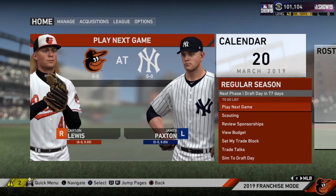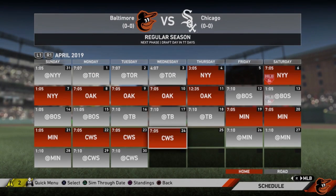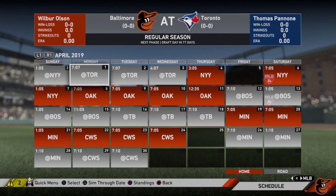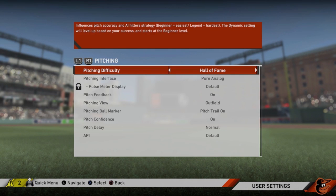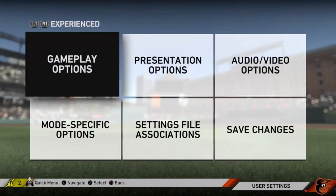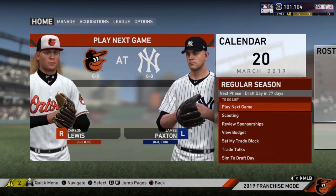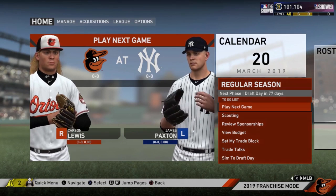So today we're going to look at the calendar — I don't want to hop into the Yankees game because it's going to be an absolute smacking. Let's hop into the series against the Blue Jays instead. For hitting to start we're probably going to go Hall of Fame, and Hall of Fame pitching too. Pitching is going to be the big area that makes it very difficult, but if hitting's too hard we can always drop it down. Let's get into this Blue Jays series.